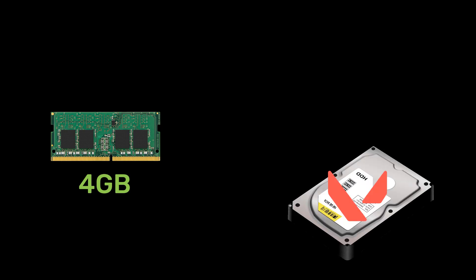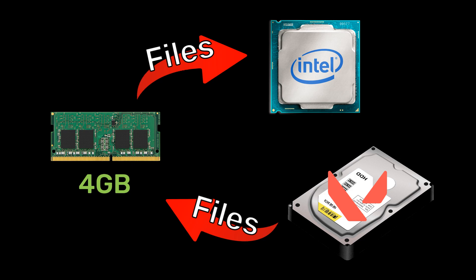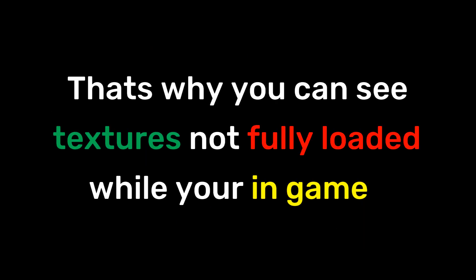Suppose you have 4GB of RAM. The process is that the game inside your hard drive will load resources into RAM. Then the RAM will give it to the CPU, as it's faster than the hard drive. But due to only having 4GB of RAM, it slows down and the CPU isn't able to render the files fast enough. That's why you can see textures not fully loaded while you're in-game.